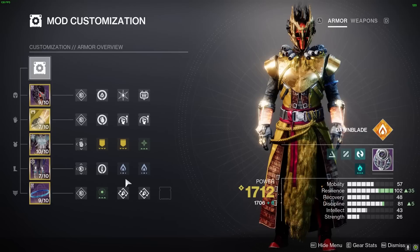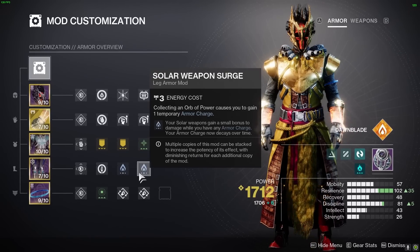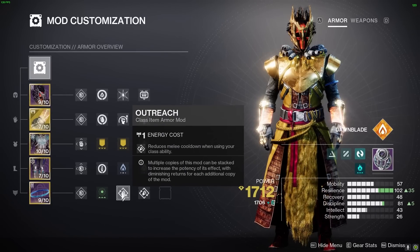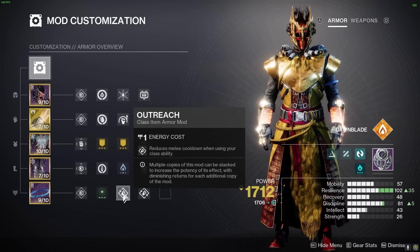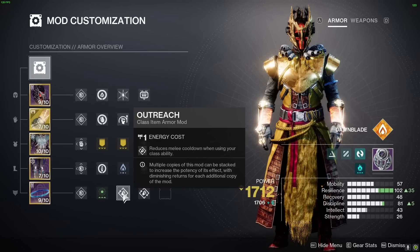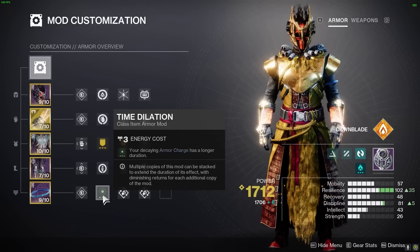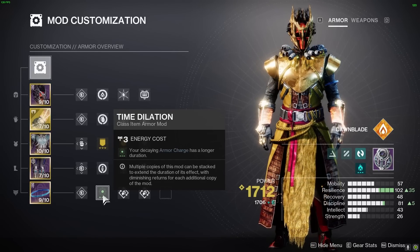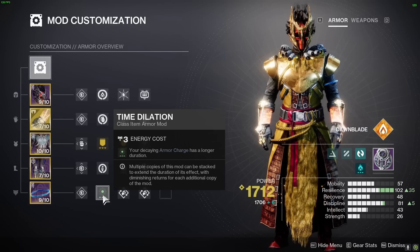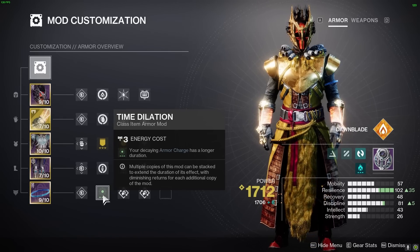And lastly, on the Warlock bond, we're using a Resilience mod and two Outreach mods, which grant you melee energy when you use your class ability — handy for quickly finishing off enemies. We're also running a Time Dilation mod to help maintain your armor buffs for longer. If you prefer to focus more on armor buffs, you could replace the Outreach mods with two more Time Dilation mods. It's all about finding the right balance for your playstyle.